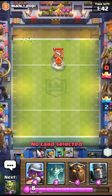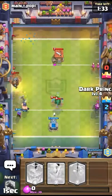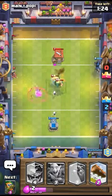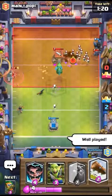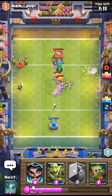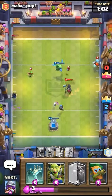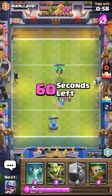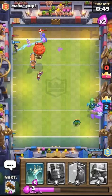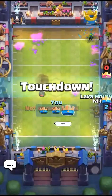I will put the lava hound down. Wait, I need to counter them first. Go there. Lava hound, good to open. I have the log. Lava hound ready to place. Counter. To put this lava hound. I need to counter this. I have to counter. Lava hound. Let them move. Wow, good game.